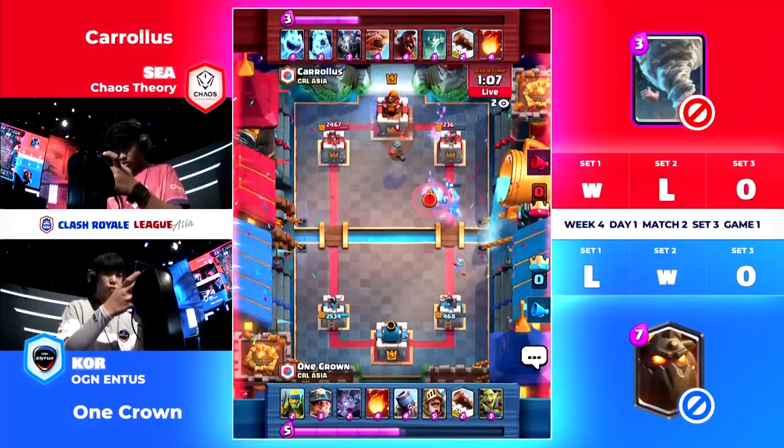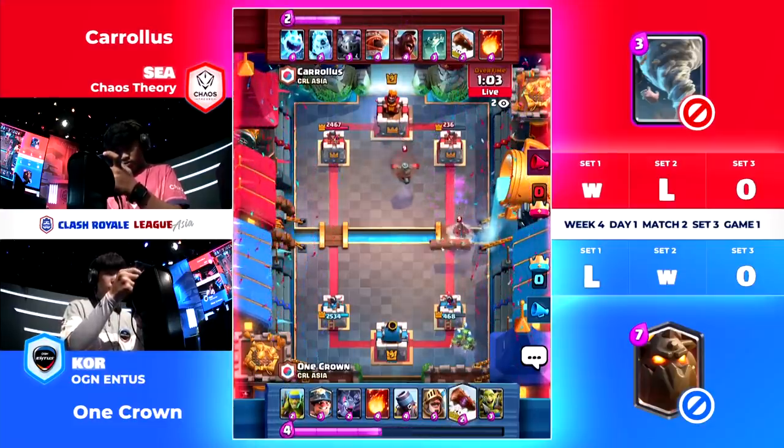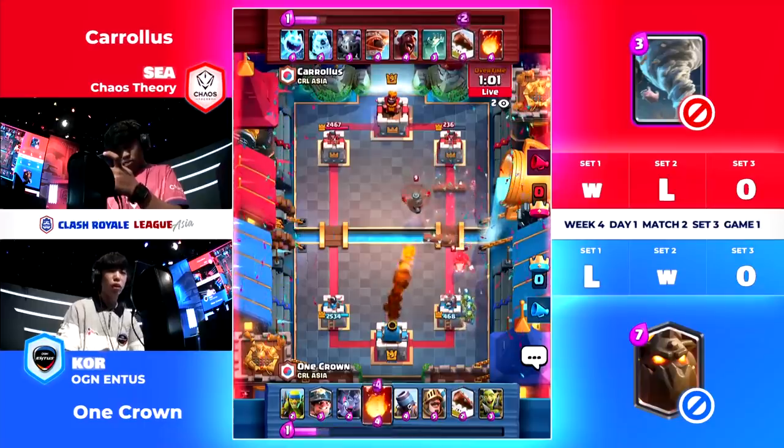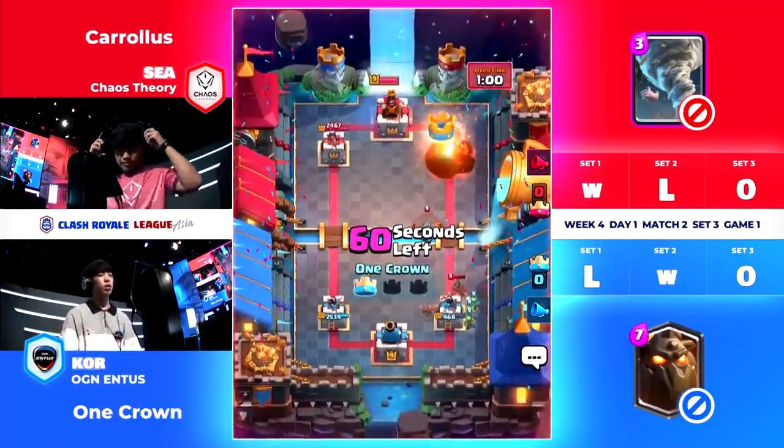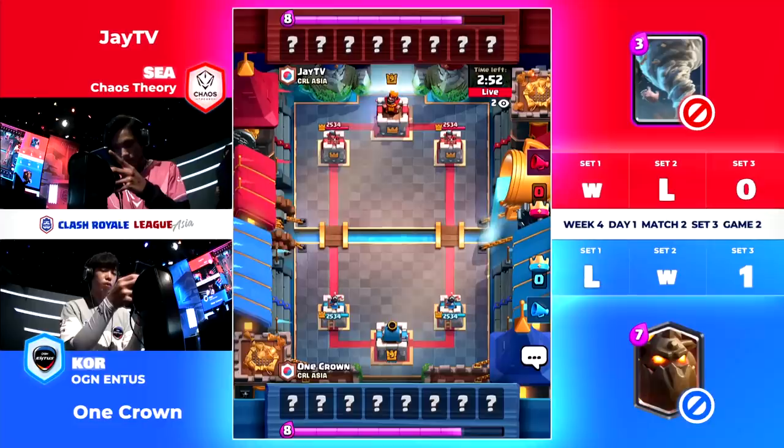The Bats try to deal with that Mega Minion. The Miner comes in but stops a little bit early, doesn't do too much damage. 236 is not enough for one Fireball, but a Fireball and a Log will do it. A Log-Fireball will be good enough, and One Crown gets the job done — very, very close. Those crucial mistakes near the end, and here we are.